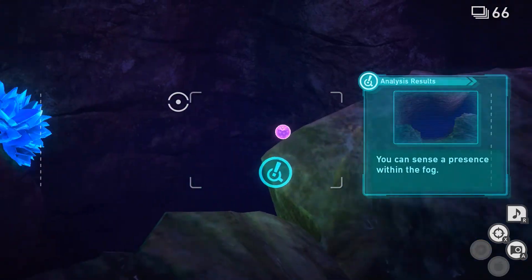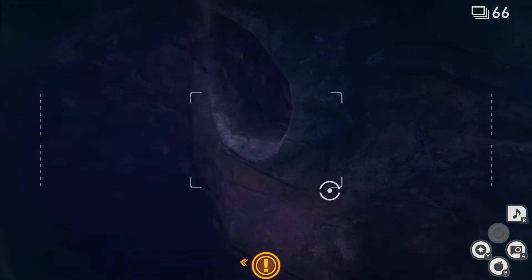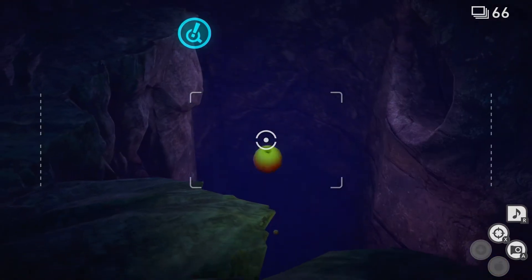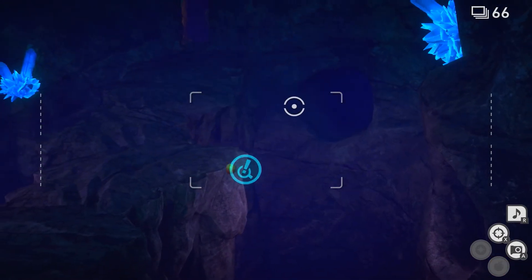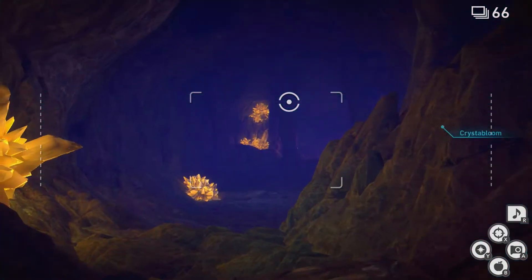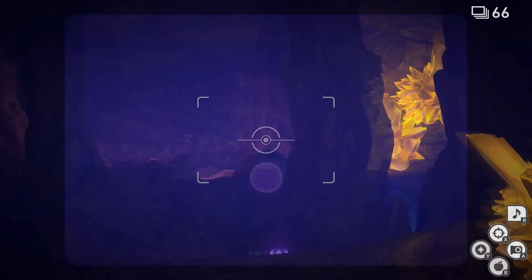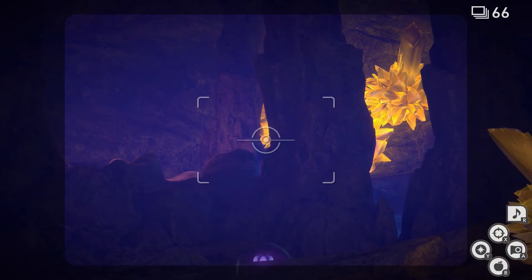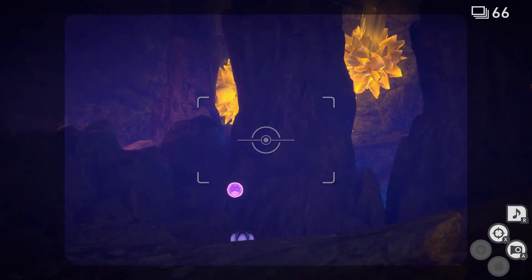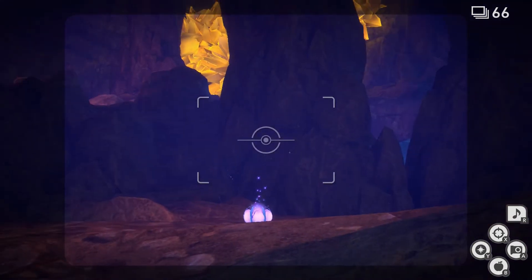He's off like a shot. There he is again — and he's not lit up that time. We're going to fast forward again as there's not much going on. We've got that crystal bloom there and it's not long until we see another earthquake and we've got Steelix, maybe ready to come out — he's very shy.